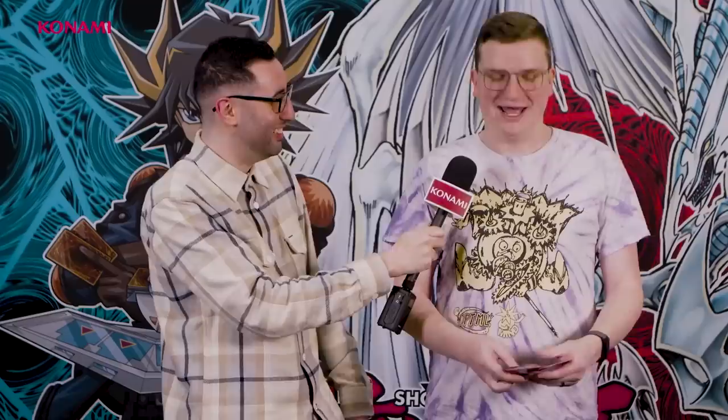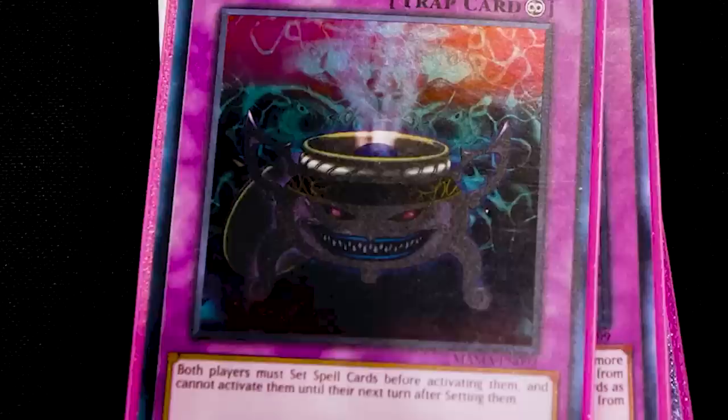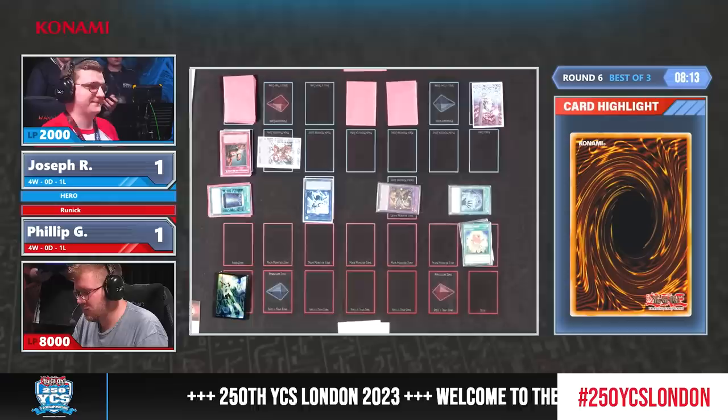Obviously, we're in a format where you have to have concrete plans going first and second. We are playing Rivalry of Warlords, which is an incredibly powerful card going first. But going second, we've got some format staples like Droll and Lockbird. Funny stuff when you are able to rip an opponent's card out of their hand with Darklaw and then put them under Droll and Lockbird for the remainder of the turn. When you have a card like Destroyer Phoenix Enforcer that can take over the game especially easily, cards like Anti-Spell Fragrance, which dead individual cards in your opponent's hand, are at a premium.